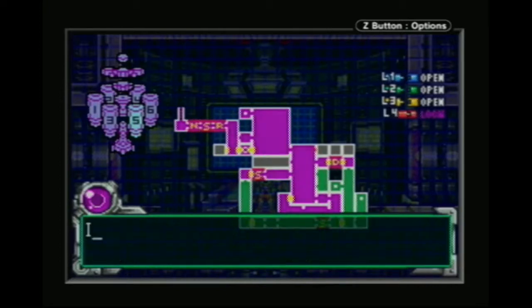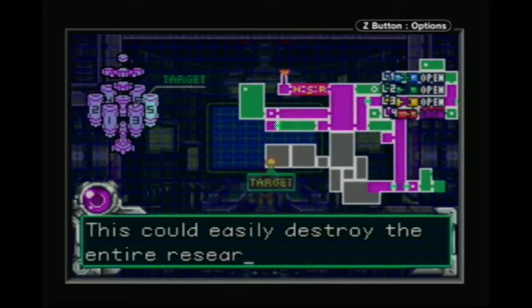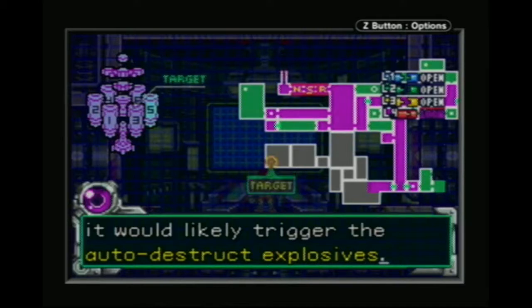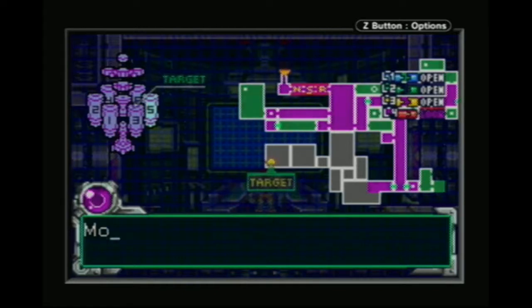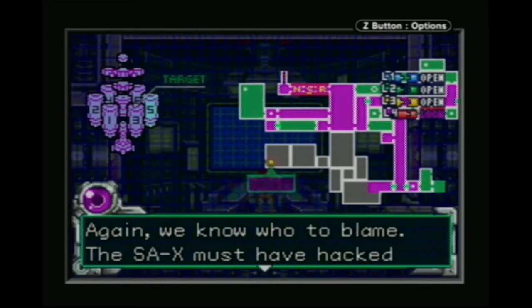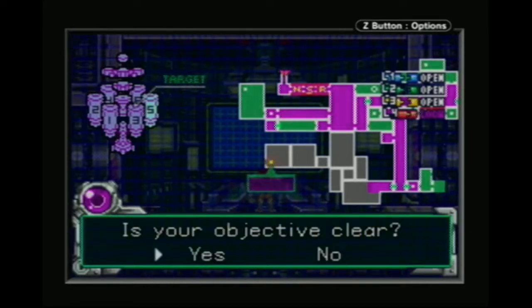The area could melt down soon. It seems the main boiler's cooling unit is malfunctioning. This could easily destroy the entire research station, as it would likely trigger the auto-destruct explosives. We have about 6 minutes. Hurry to Sector 3 and access the control room to the side of the main boiler room. Most of the systems in Pyro are down because of this. The SA-X must have hacked into the system control file. What impressive intelligence. Is your objective clear?